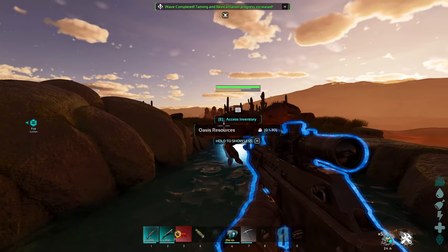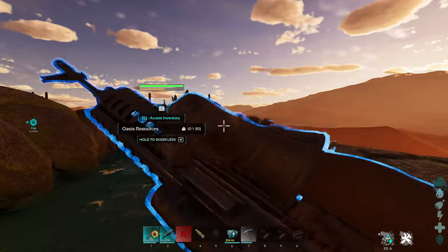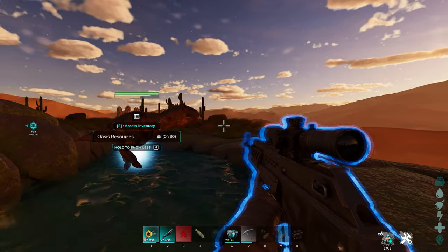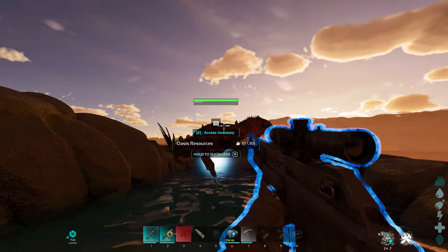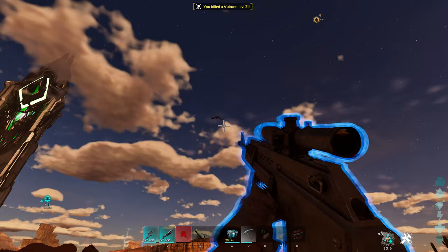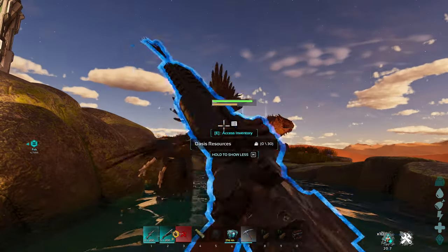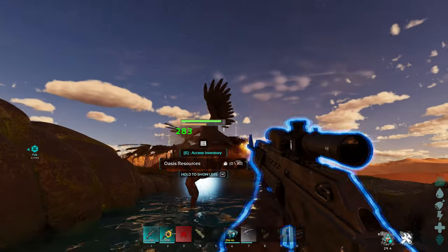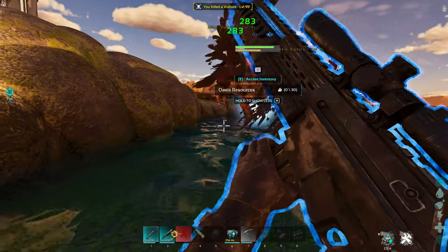For a giga you'll only have to do two waves, but something smaller you'll have to do more. When looking at the tame that's reincarnating, the green bar is the health of the tame and the orange bar is the taming progress of the Oasisaur. I recommend using a sniper rifle because you can try and snipe them out of the sky before they even get to you. Also, you cannot hurt the tame that is reincarnating, so feel free to spray and pray a little bit when they get too close.